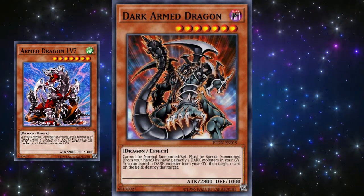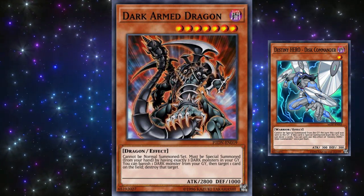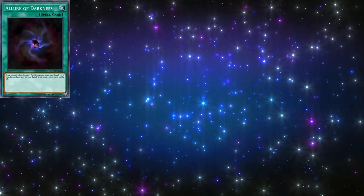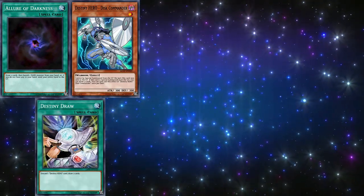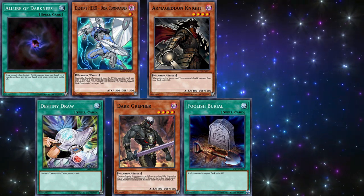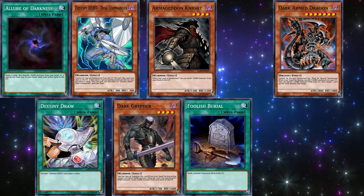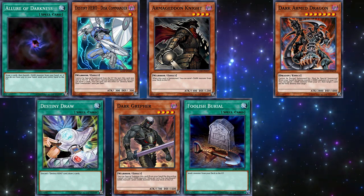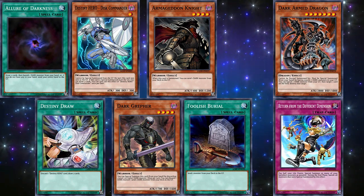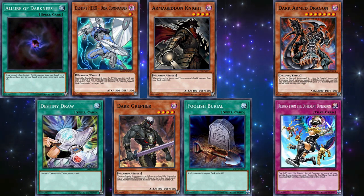Despite the power of Dark Armed Dragon, it alone was not able to OTK. So players utilized Dark Armed Dragon alongside a combination of Destiny Hero Dark monsters to create the infamous Return Dad deck — Dad meaning Dark Armed Dragon, of course. Here's the basic strategy: draw a bunch of cards using Allure of Darkness, Destiny Hero Disc Commander, and Destiny Draw, while also setting up the graveyard with Dark monsters using Armageddon Knight, Dark Grepher, or Foolish Burial. With all this draw power, you're bound to get your Dark Armed Dragon — it wasn't limited during this time. After that, summon Dark Armed Dragon and start controlling the field with its effect while banishing Dark monsters. Maintaining field control would typically force your opponent to play defensively, giving you a few more turns to draw the last card you needed: Return from a Different Dimension. This would allow you to special summon all those banished monsters, attack with everyone, and that's the OTK.